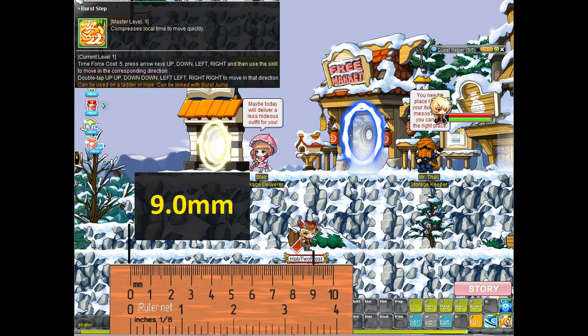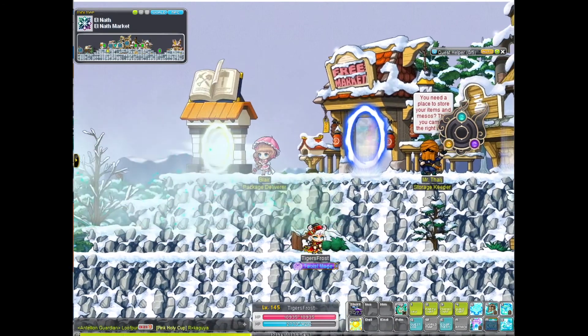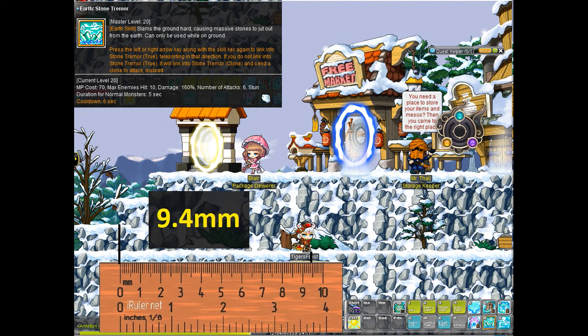The Zero teleport is quite far at a 9.0 distance score, and it's quite unrestricted — you can actually teleport multiple times in the air without falling down, staying airborne much longer. Other teleports only let you teleport once in the air, but Zero has no such restriction; you can teleport as many times as you want.